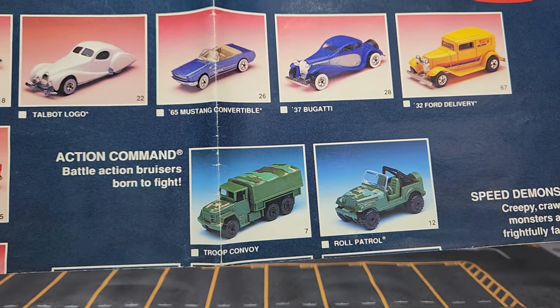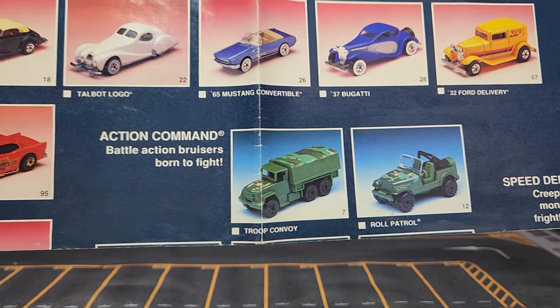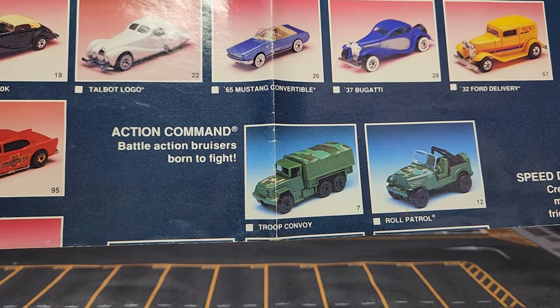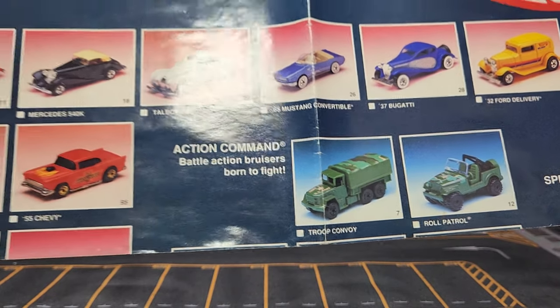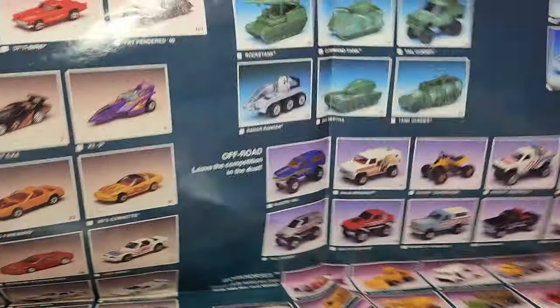Action Command models — your Troop Convoy in full obvious production status, a pretty old casting by this time. Roll Patrol was not an actual Jeep, it was a modified version of a Jeep. We'll see how this works when we open it up.